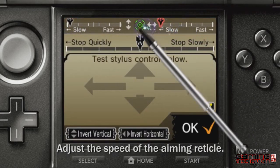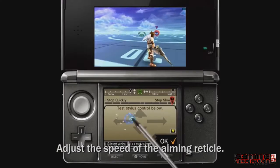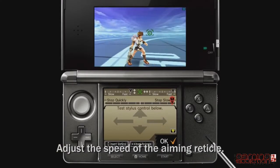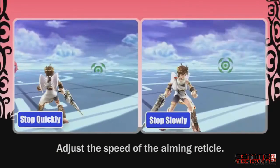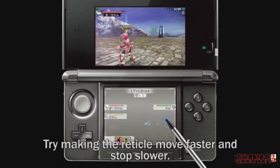You can adjust the speed of your aiming reticle in the reticle camera section of the options menu. You might find that speeding up the reticle a bit and making it stop more slowly also makes it easier to control.